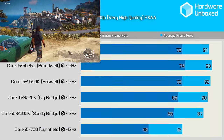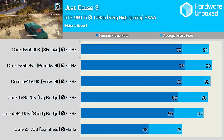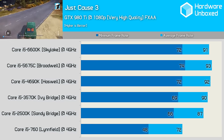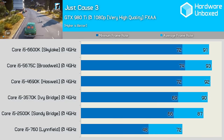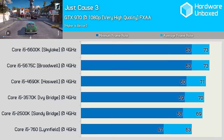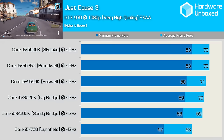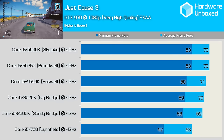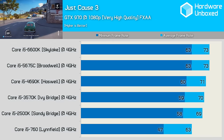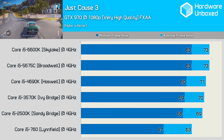Just Cause 3 is a super fun and very CPU-intensive game. Even with the GTX 980 Ti gaming at just 1080p, the Sandy Bridge 2500K does very well. The same unfortunately can't be said for the 760, which dropped almost 30% lower than the 2500K at 48fps. Even with the slower GTX 970 handling the rendering, the 760 still looks pretty slow, allowing the frame rate to hit 47fps at times, though admittedly the average frame rate isn't that bad. Just Cause 3 is another title that doesn't support Crossfire, so we skipped testing the 390X graphics cards here as well.